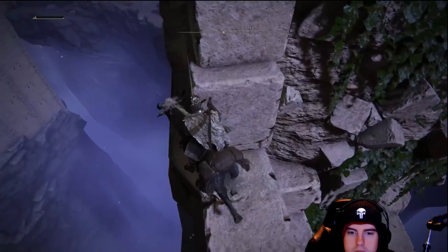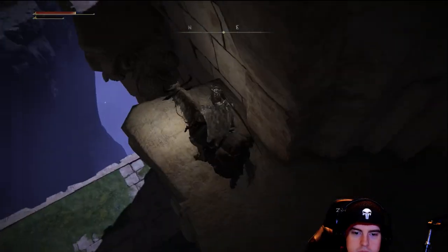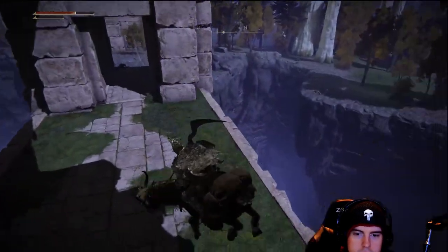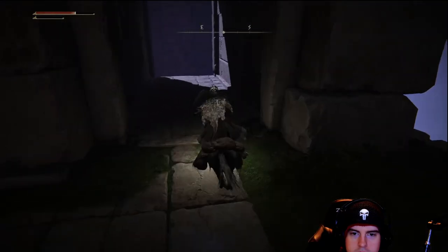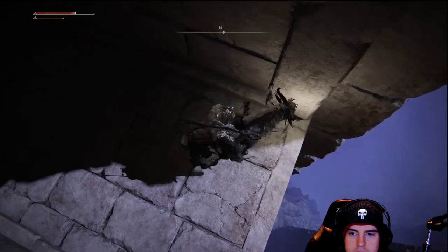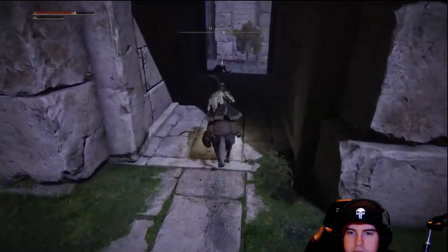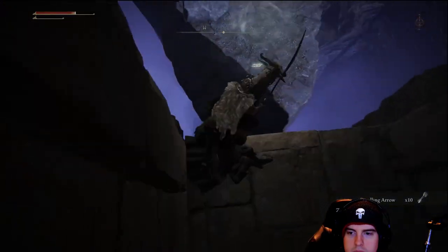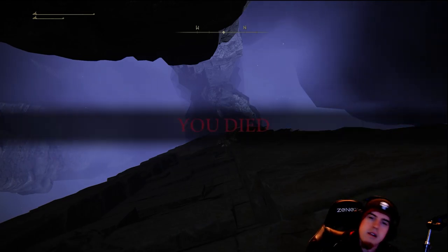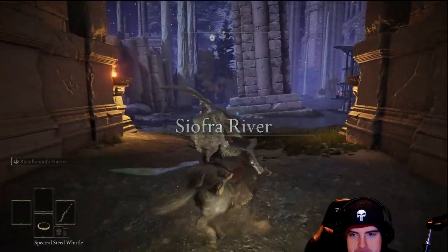We'll jump over onto this left broken portion and slowly walk our way over to the left. Drop down on here, but don't drop down just yet — drop over to this other lower portion first, then drop down. If you drop down from that highest point, you will end up splatting on the ground — very tragic, I've already had it happen. On the other side of this, we're going to find some regular arrows. Do be careful, do not fall off — it's going to be very frustrating. But we'll spawn back at the lost grace in the middle.